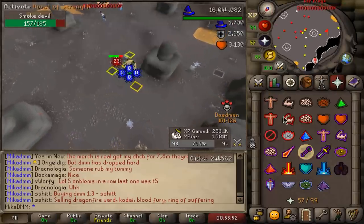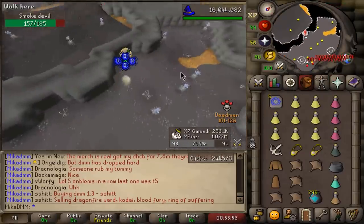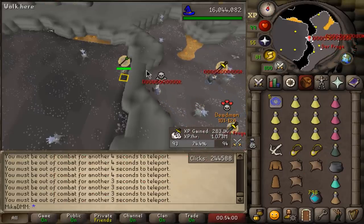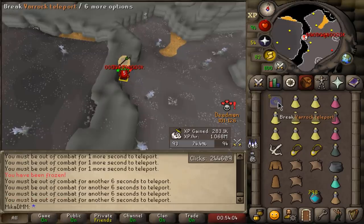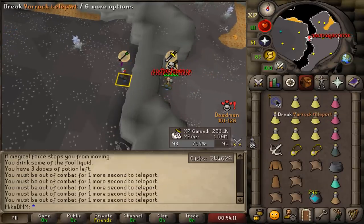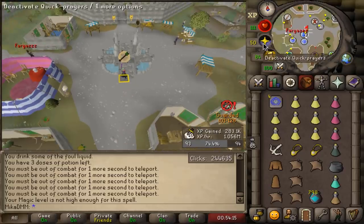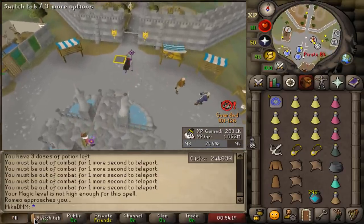Oh there's a guy here - there's a PKer, there's actually a couple of PKers. I think I should be fine maybe. Oh no they got a hit, sad. Oh I got out, I'm chilling - they're so bad, there's like 4 PKers. They did scout me actually - how did they not get in? They're so trolling.